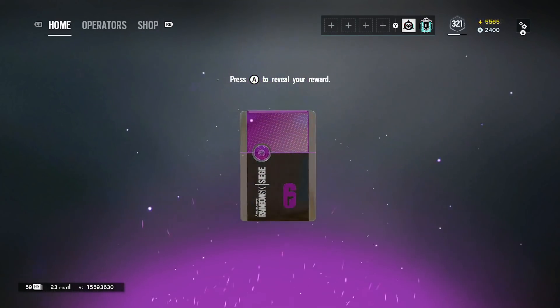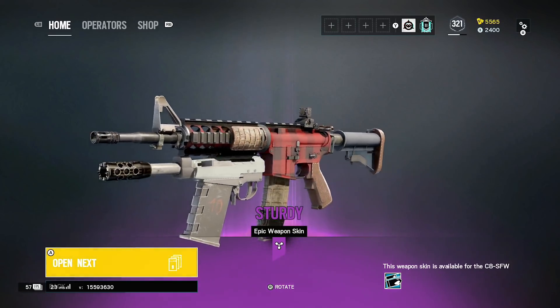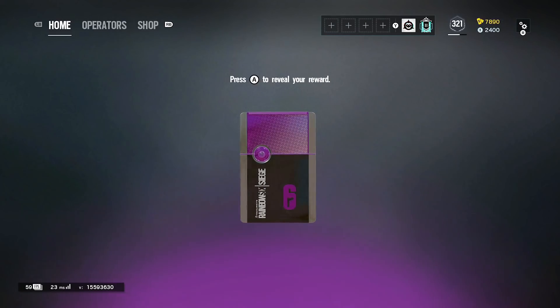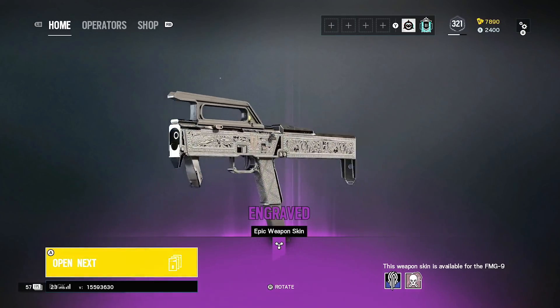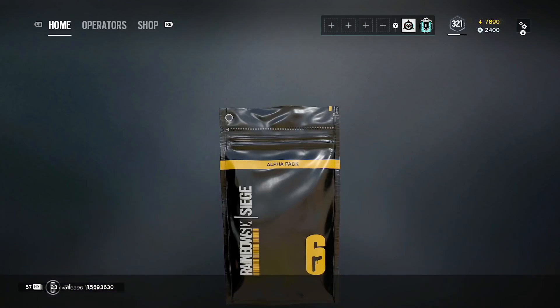That's not too bad, we've got a purple for Buck's main gun — the C8. That's actually a really nice camo. We've got another purple — please be an R4C black ice, that's what he wants. It came out as the FMG9. That's not too bad, looks quite nice, but I don't think the gun's used that often.